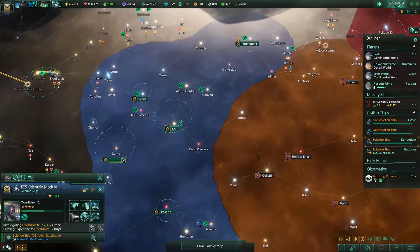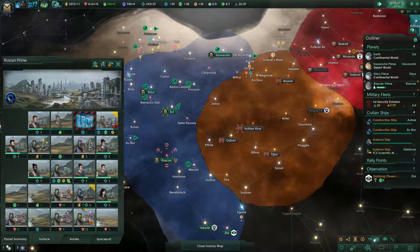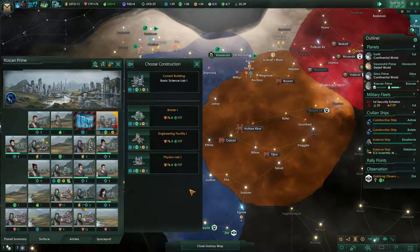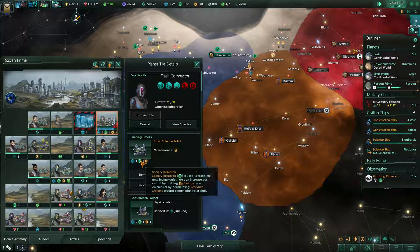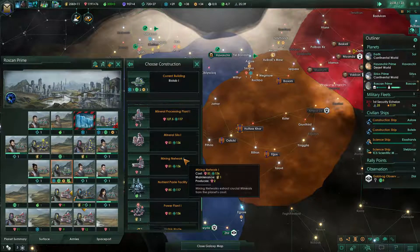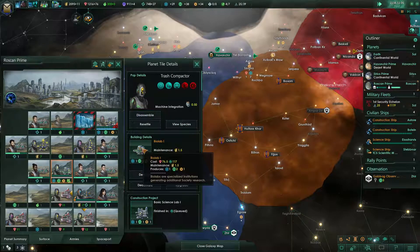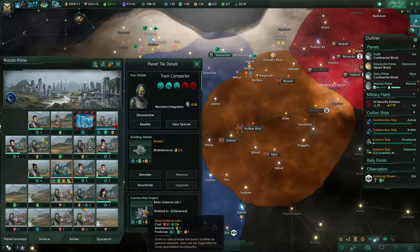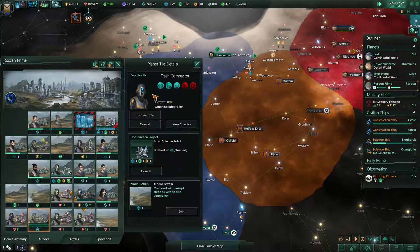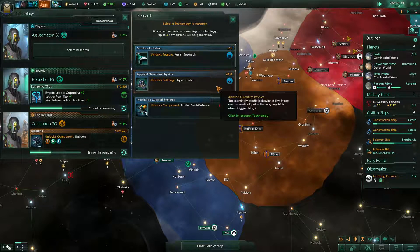A scientist in our science squad leveled up to skill level four — nice. Let's go back to our planets and see what we can upgrade. Technological acquisition successful — we can upgrade to the physics lab. I also want a physics lab but I have to go down one step first, and energy is fine.